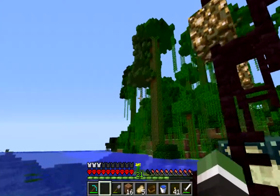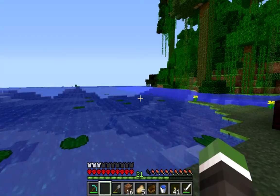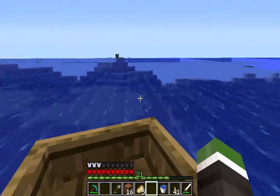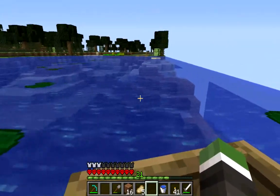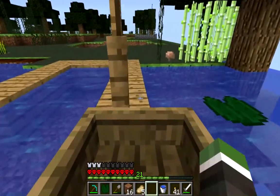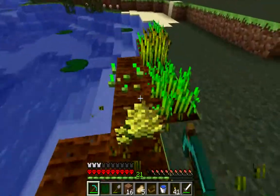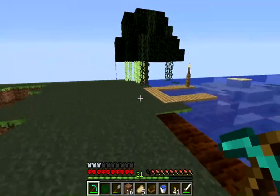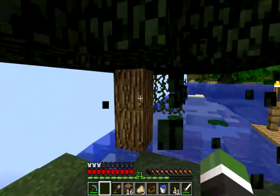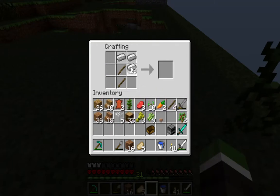I wouldn't know where else to look for a sword — and look at that tree, that's another tree that looks really suspicious. There's our boat — let's swim. Let's go see what we can find. We'll take the rest of our wheat — every last bit — because we're going to need it and the sugar canes eventually. What's in this tree? Let's make another axe — this time we made an iron one.